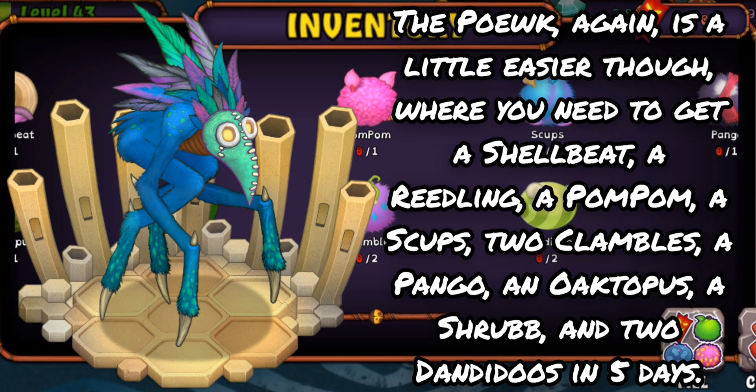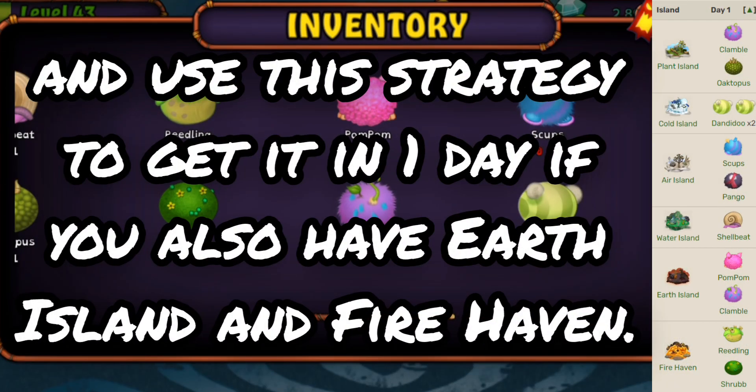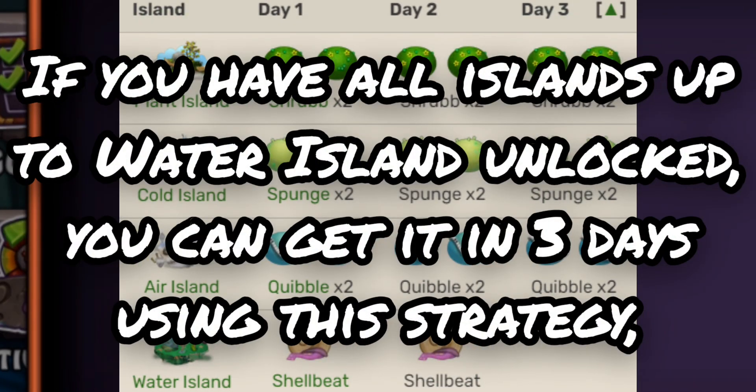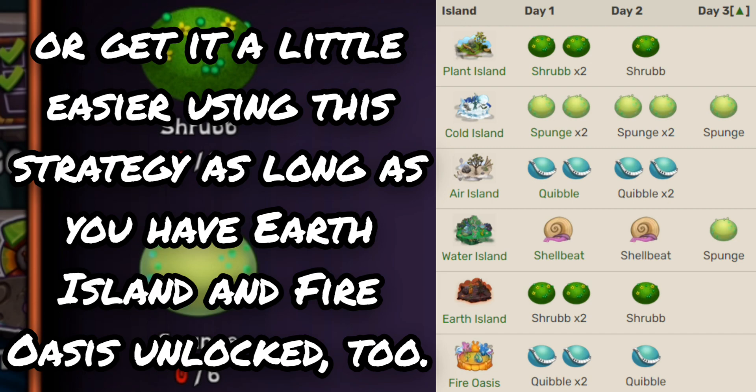The Poke is a little easier, where you need to get a Shelby, a Reedling, a Pom Pom, Scups, two Clambos, a Pango, an Octopus, a Shrub, and two Dandidoos in five days. You can use a strategy to get it in two days if you have every Island up to Water Island, and in one day if you also have Earth Island and Firehaven. The Screamy is just as easy, where you must get two Shelbys, six Sponges, six Shrubs, and six Quibbles in five days. If you have all Islands up to Water Island, you can get it in three days, or a little easier with Earth Island and Fire Oasis.